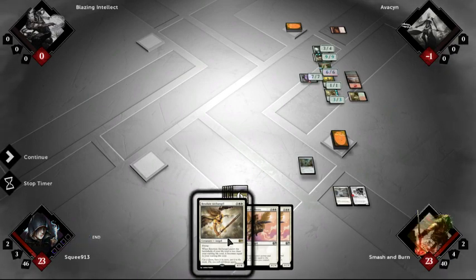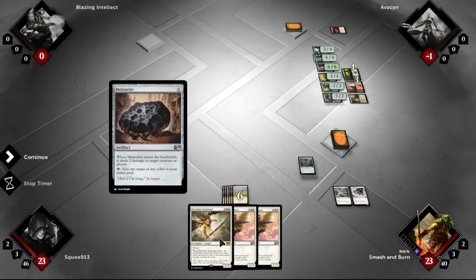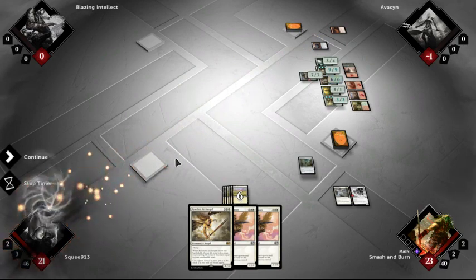I could cast this angel next turn if I get a land, but so what — he's just gonna destroy me anyway. When a Meteorite enters the battlefield it deals 2 damage to a target creature or player. I'm so glad he's able to do that. Jesus Christ.